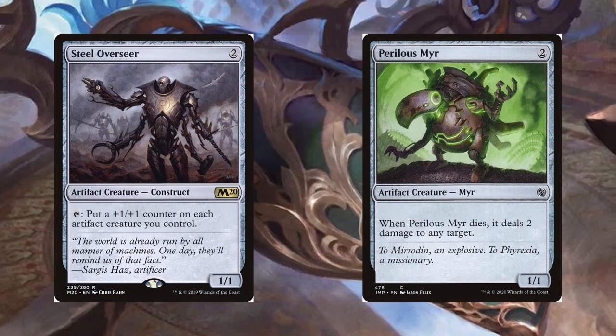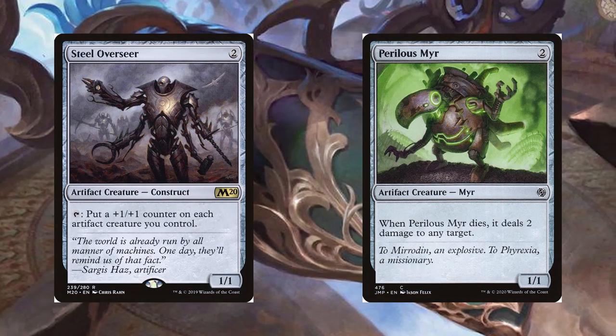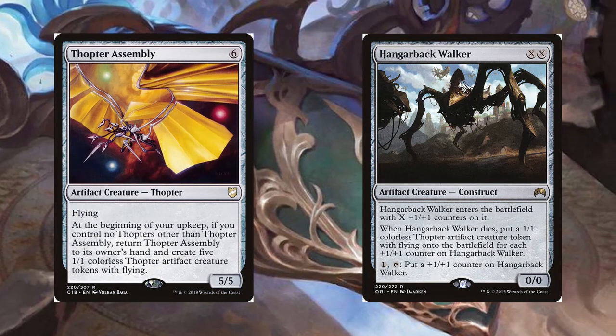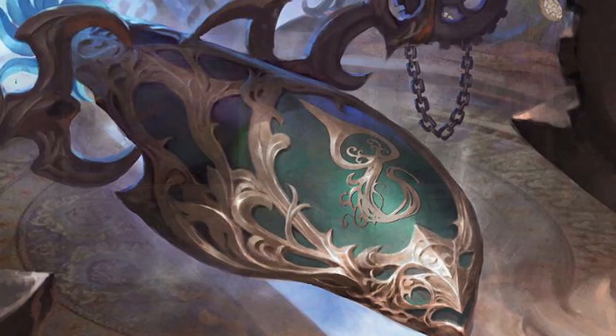To help with this combat game plan, we have a good amount of Thopters who are particularly good with Pia's pseudo-firebreathing. In addition to that, we have the ability to make bigger creatures that are going to be able to get in there when people can't block.